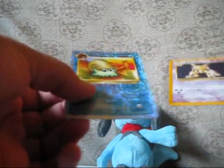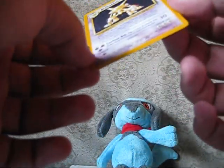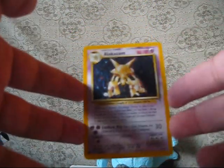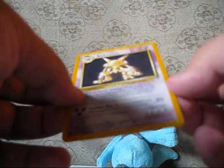And a reverse Omanyte — I love these reverses, although they kind of blind you. So sweet — Alakazam, and it sucks because it has the silvering edgewear, but that's still pretty kick ass. Look at that — mint condition, almost near mint, Alakazam Holo.